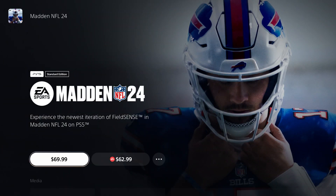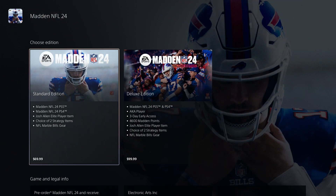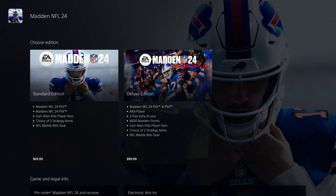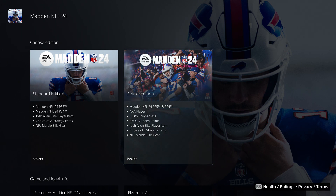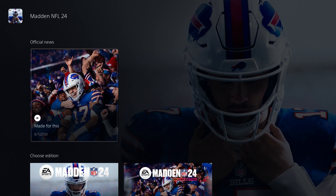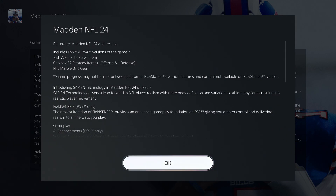Anyway, we have the standard edition. The standard edition is going to be $70. It does give you a discount if you are an EA Play member, so just want to point that out — that's kind of a thumbs up in my opinion. With the EA member discount on the $70 edition, you can save $10. It does have two editions: the standard edition and the deluxe edition. Scrolling down, the standard edition only has these items and it does not give you early access.